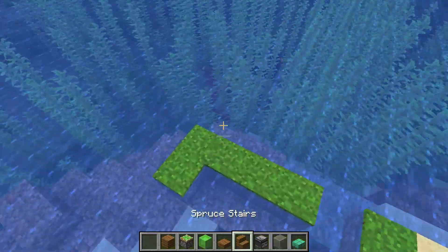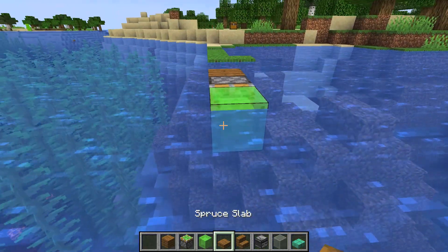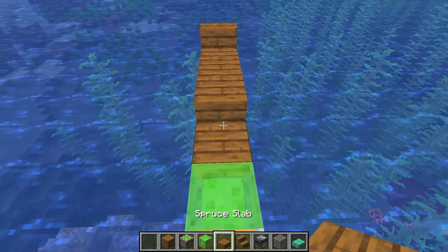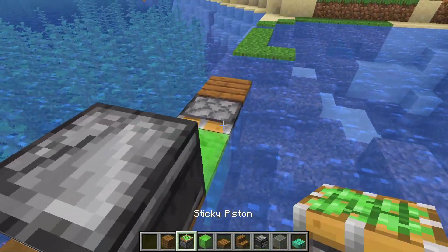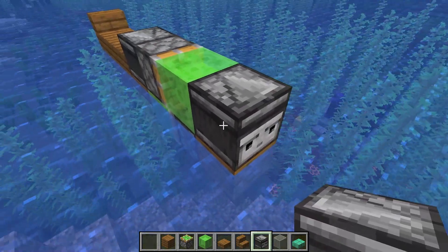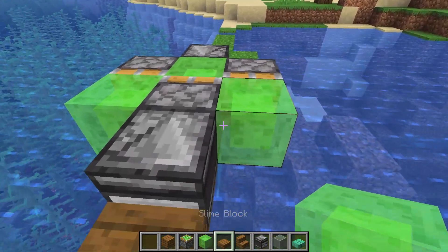Let's go down to the ocean. First I'm gonna place one plank here, then one sticky piston here like this, one slime block here, then install four slabs upside down like this, stairs here, and two more slabs like this. Then install one observer here like this, a sticky piston here like this, a slime block, and one more observer like this. Let's install two more sticky pistons here, and two slime blocks here like this.